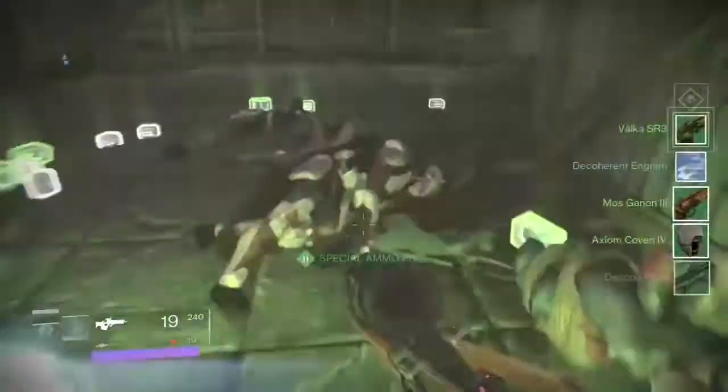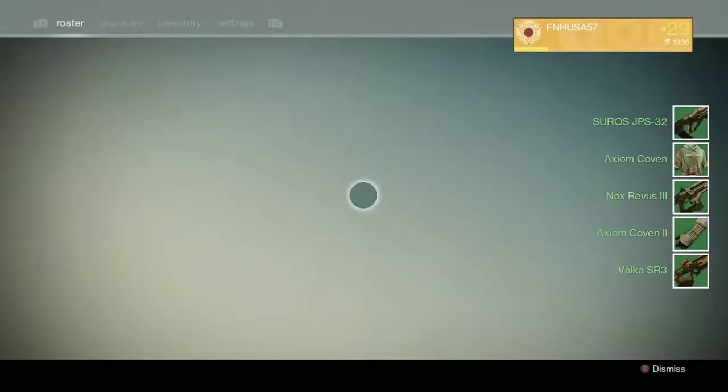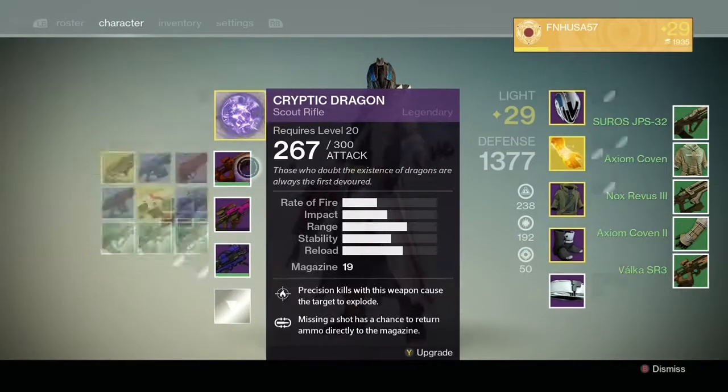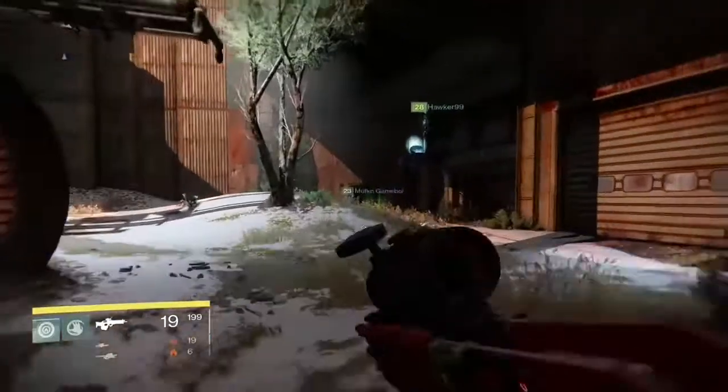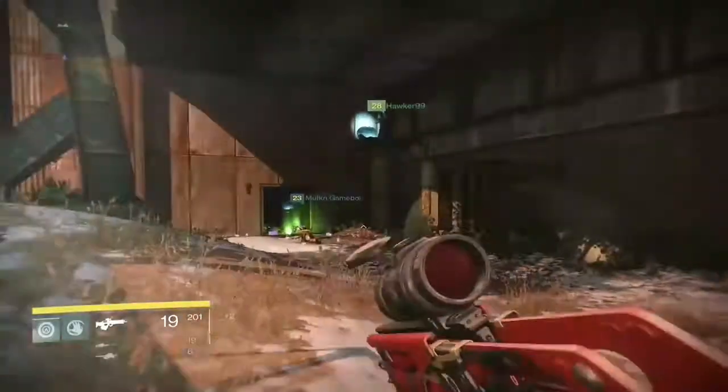Here we're looking at some of the loot that you can get. You're mostly going to get greens, so when you get them, coordinate with your team and break them down. You're going to get glimmer, weapon parts, and armor parts.